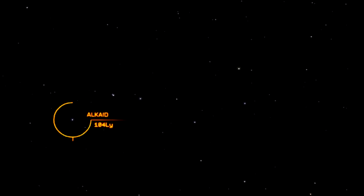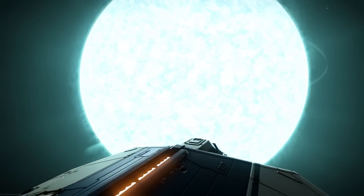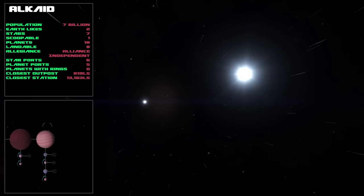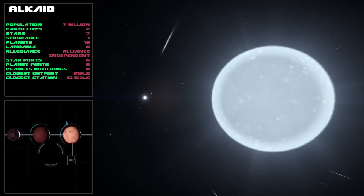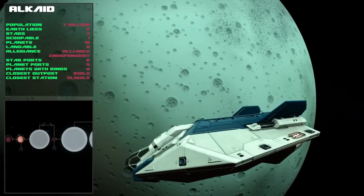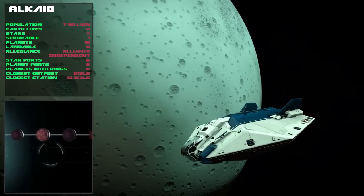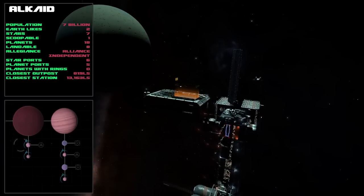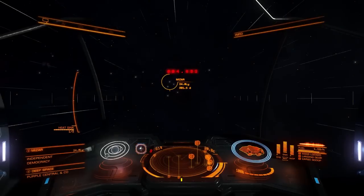Let's go and see our first star which is Alcade. Alcade is an S-class star, a nice big white star. The system has a population of seven billion, which is the same as we have on Earth at the moment. The system has two Earth-likes and impressively it has seven stars - two pairs of double stars. There are plenty of planets; eight of them are landable and there are plenty of star ports and planet ports to land on. Unfortunately there are no planets with rings, which means there are no resource extraction sites.